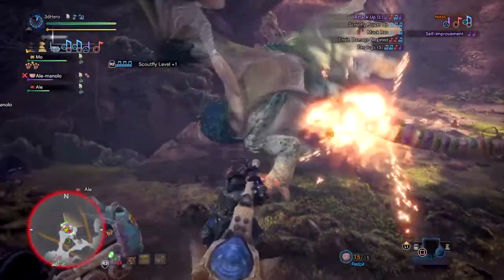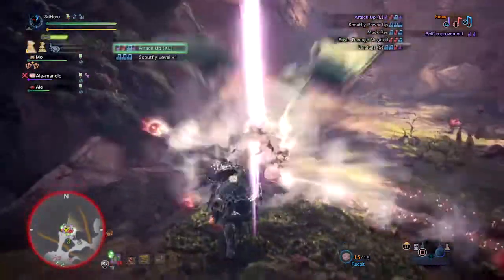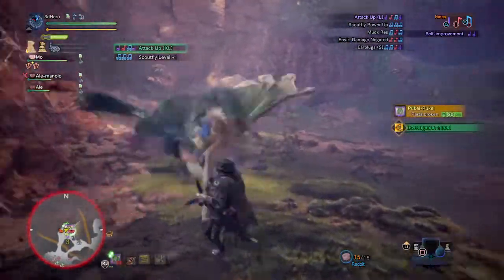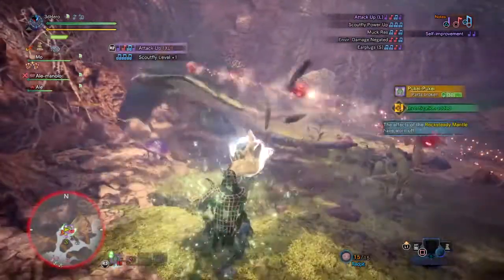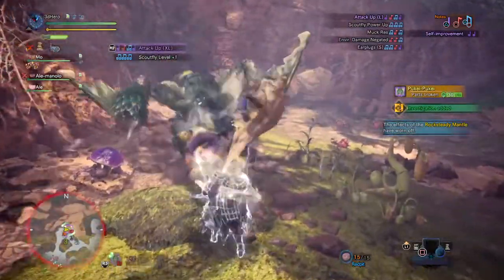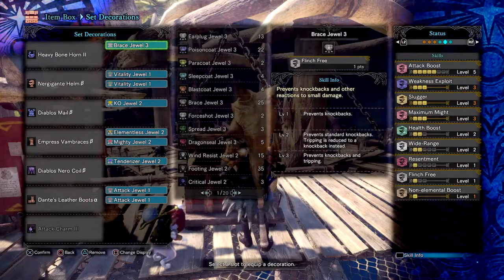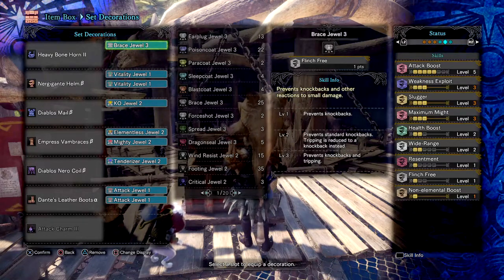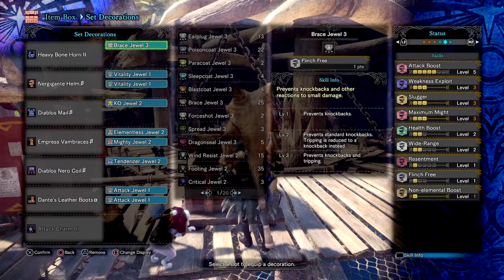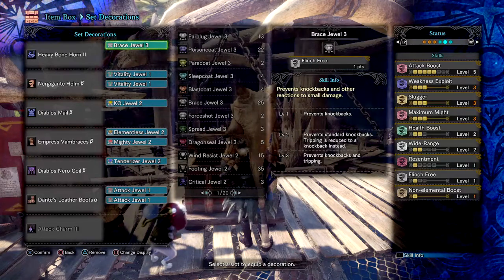The build isn't jewel heavy — you can get the required jewels from farming tier 2 or 3 monsters, and armor can be easily configured if you don't have certain pieces. Most gear except the boots can be farmed in-game. Skills used include: Attack Boost 5 to increase raw damage — I chose not to add Critical Eye since affinity is already high enough, and added level 5 just to fill an empty slot. Next, Weakness Exploit 3 for an extra 50% affinity damage on monster weak points.